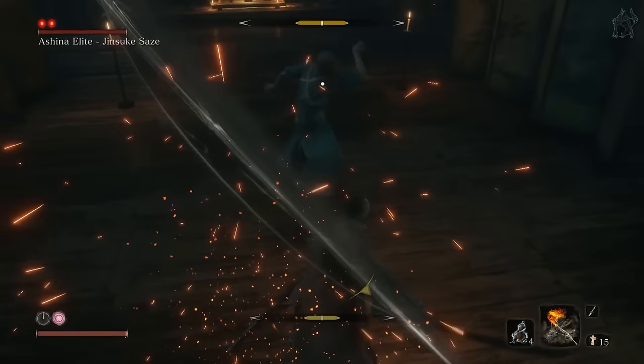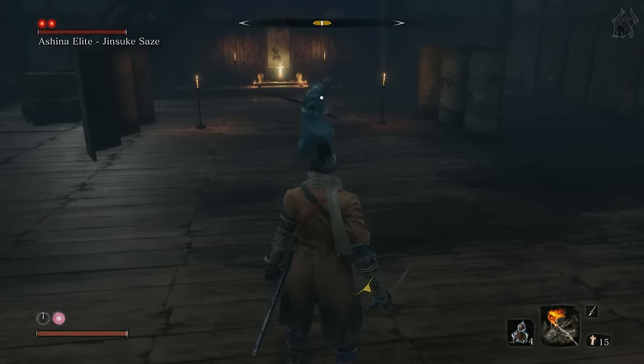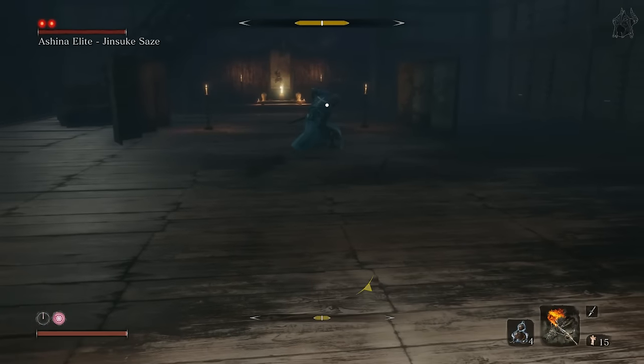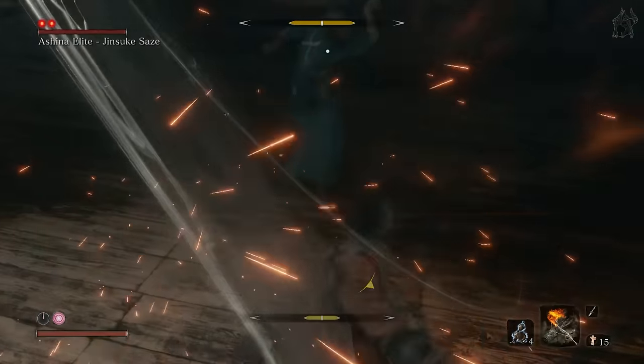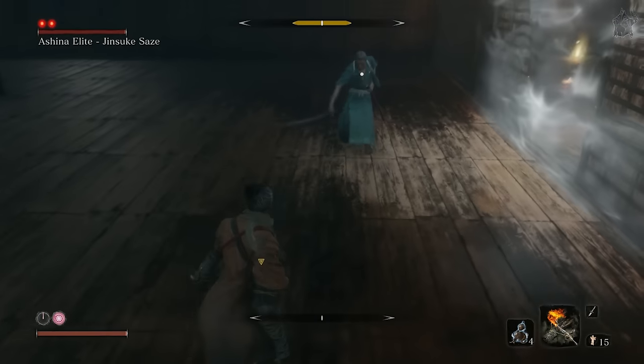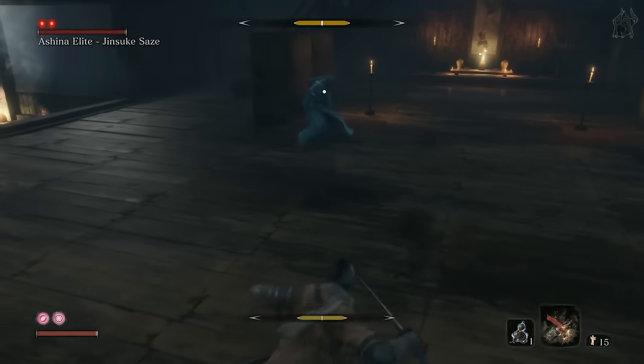If you want to use the parry tactic but don't like how quick he attacks, then simply parry his first attack and then dodge backwards. This will give you a little more time to prepare for his next attack and get ready to deflect it. He does have an unblockable move indicated by the red symbol, but if you are dodging backwards after parrying, then you will always avoid it.